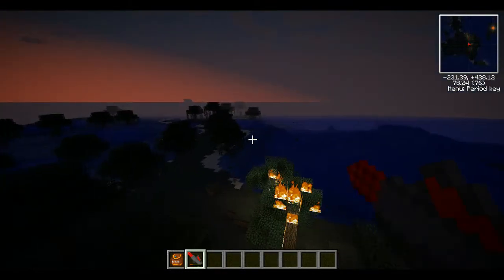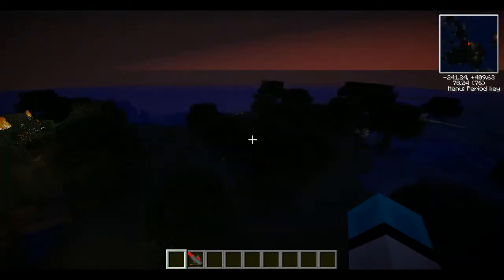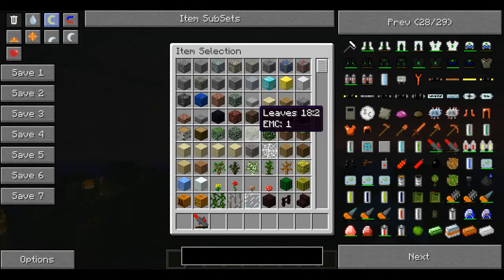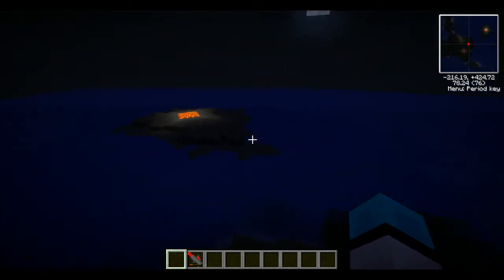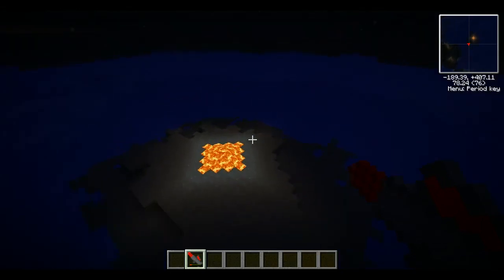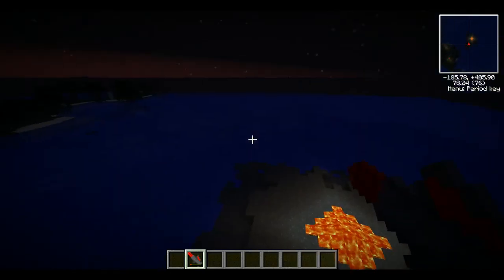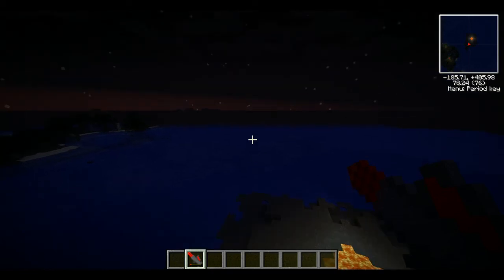Yeah guys, this is basically a video just saying that it does really work well, because normally if I open a chest or anything like this, normally this is a white — you can't actually see it, which is that glitch or something. That's weird. I'll see you guys next time — please like this video and even subscribe if you're new, and I will see you guys in the next video, bye!